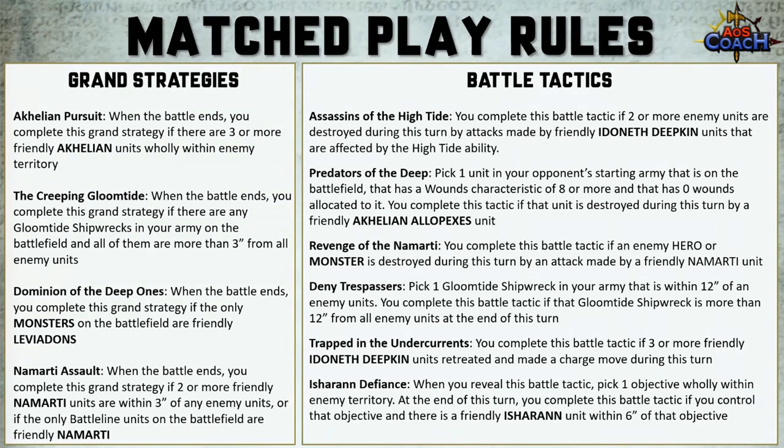Trapped Under the Undercurrent needs three or more friendly Idoneth Deepkin units to have retreated and made a charge move during the turn. Finally, Ishran Defiance requires you to pick one objective wholly within enemy territory and score it if you control that objective and there is a friendly Ishran unit within six inches. It's great to have these six flexible options you can pull out during the game.